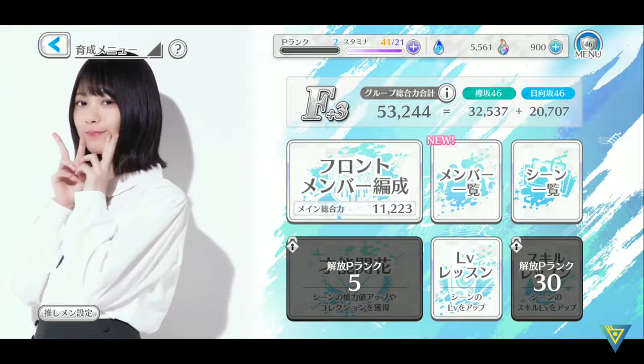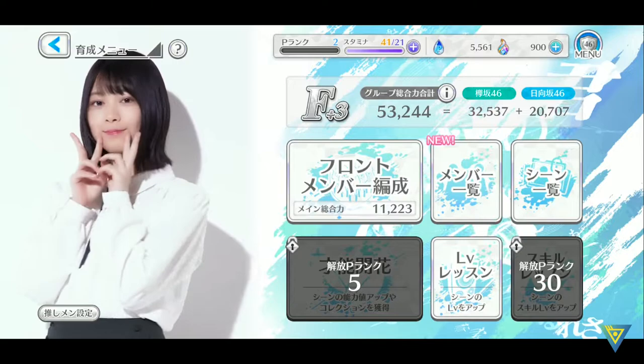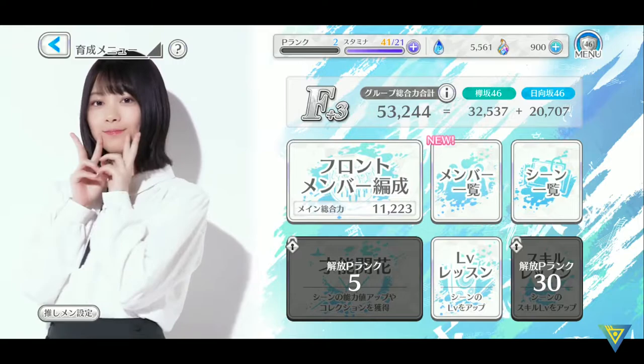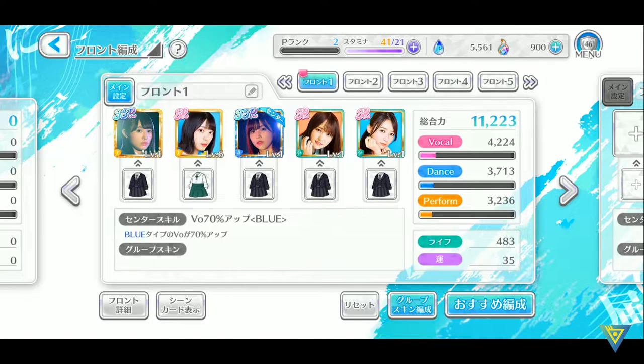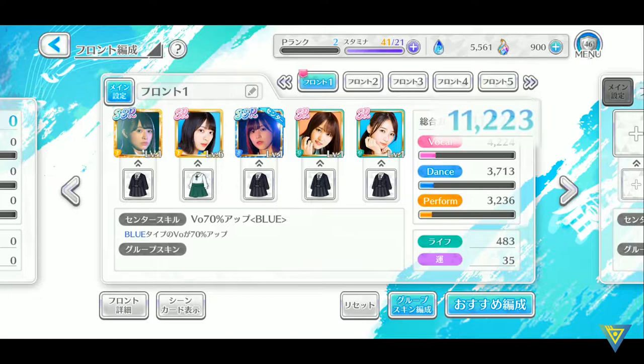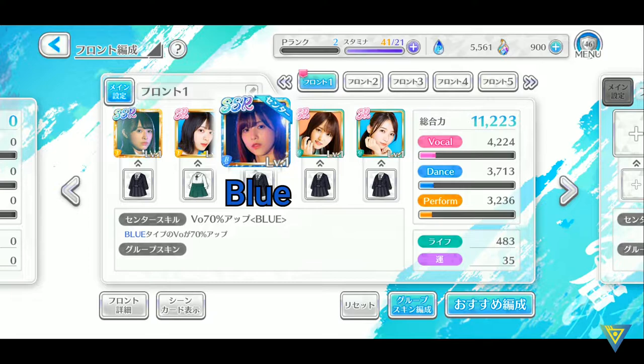Now let us look at the members section, which is to edit your team. Here we have several options. This is to edit your front members which you are going to take into play, and this is the members gallery plus the scene cards, and this is the level lesson where you level up your characters. Let's have a look at the editing. Here we have several things to take note. First we have our overall power, which is a combination of all three — vocals, dance and performance. Depending on which stage you are going to clear, you need to bring different members with different attributes to match it so you can get higher scores.